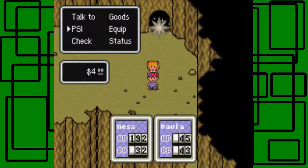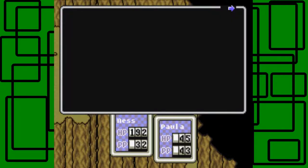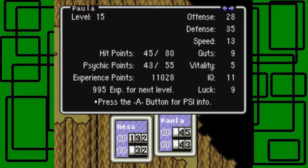I wanted to show off a couple things. As I was going back and catching up, Ness is at grid level 22 — I think you earn PSI Rock Alpha, no wait, PSI Rock Beta, my bad. And then Paula's grid is now level 15, so she grew like 4 levels, I think. That's pretty cool.